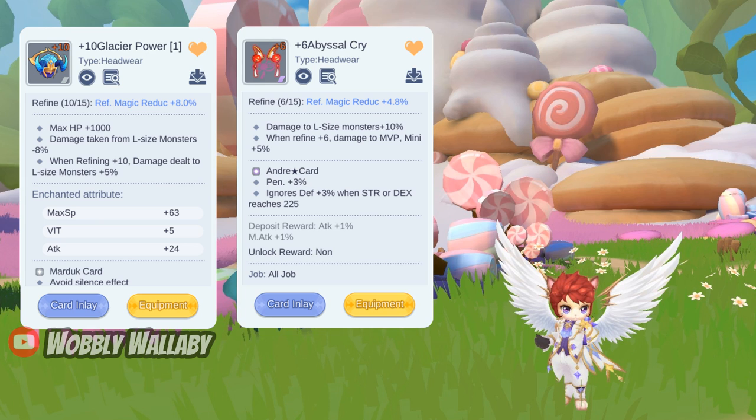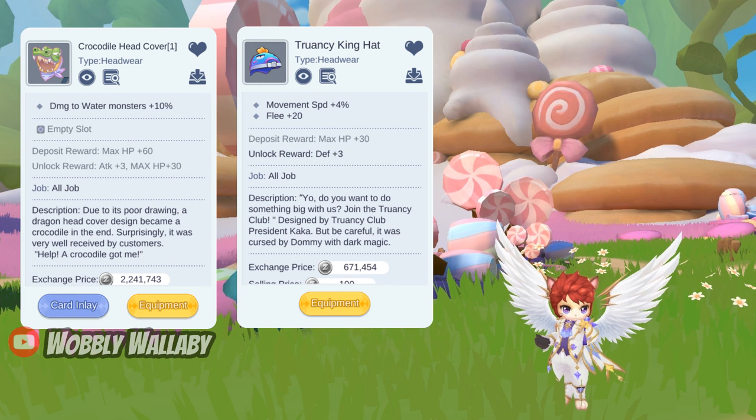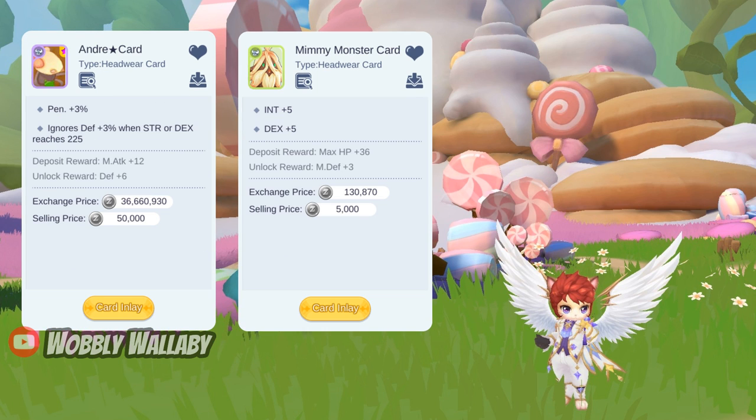For headwear: if you lack ignore defense, you'd probably be using Glacier Power or Abyssal Cry to activate the Minoris insight effect. If you got your armor to give you damage to large monsters, you can use the Crocodile Head Cover to deal extra damage to water monsters. If you're strong enough, use the Truancy King Hat for 4% move speed. For the headgear card, the Andres Star card is the best for penetration percentage but is quite expensive. For free-to-play players, use the Mimmy Monster card for more decks — any other damage-increasing cards or things that add HP are good too.